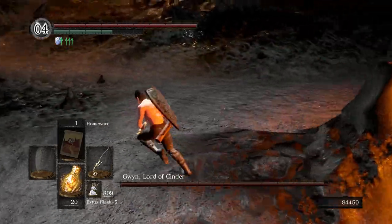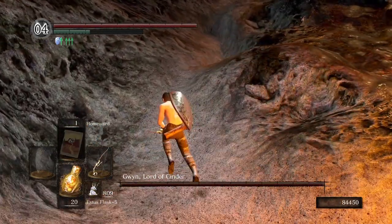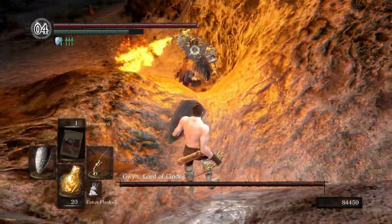When you enter into the arena, immediately run towards the opposite side. Run to this spot over here and you'll notice that you're able to run and jump into this perfectly sized divot.